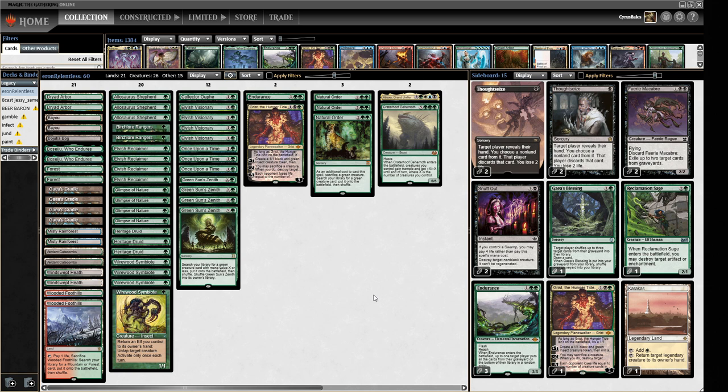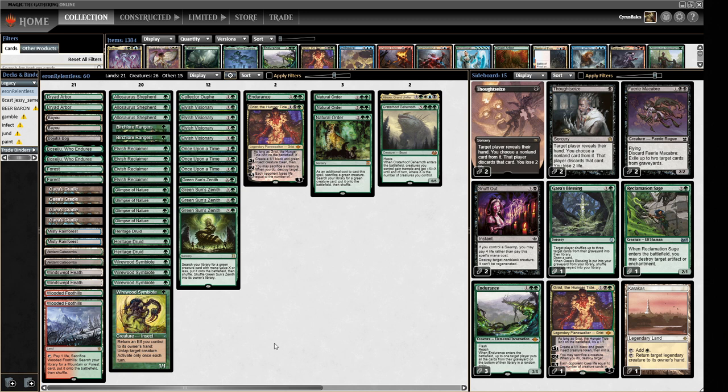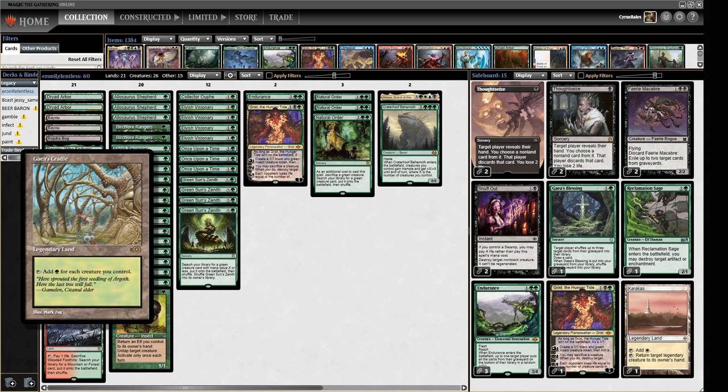This is a little bit different to the other Elves decks I've played on the channel before because we have Elvish Reclaimer as one of our one drops. This gives the deck a different angle of attack. It also means you can get things like Paducah Bog into your deck for graveyard hate, as well as being able to guarantee finding a Cradle, which is obviously an incredibly powerful card.